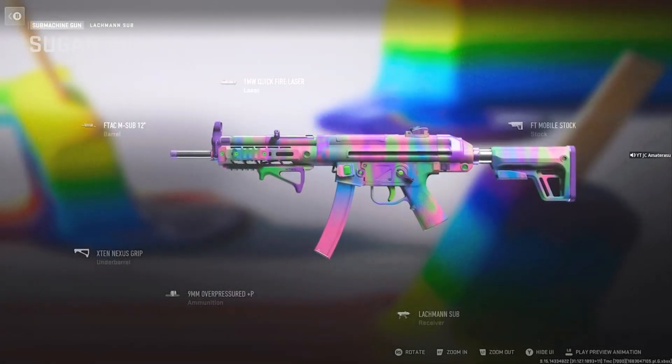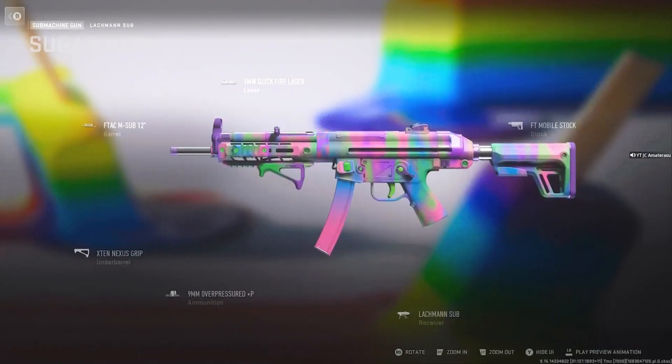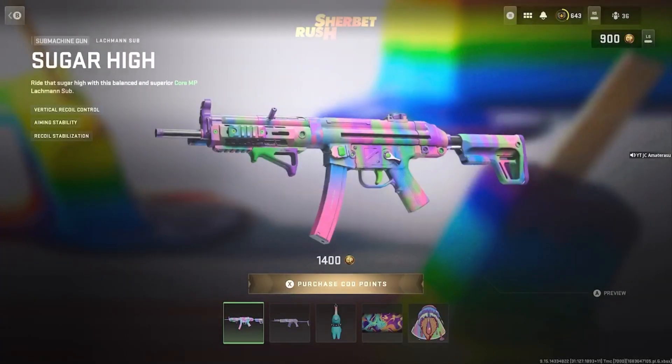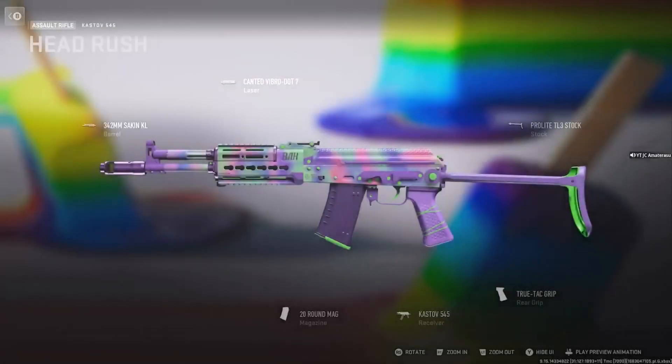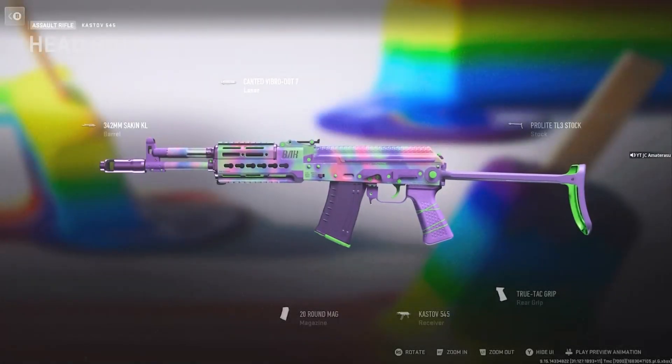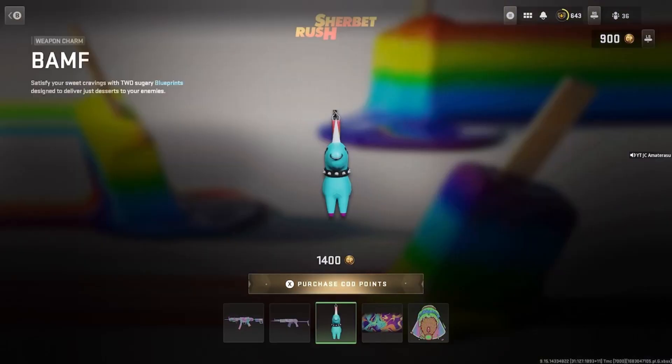This one's extremely well done — this is the run-and-gun MP5, this is by far gonna be a slayer. Head Rush Cast-off, Castle 545, canted laser, aiming and aim-down-sight speed, and movement speed. Six attachments on this, made pretty nice. Castle 545 is in too — it's a meta amp.